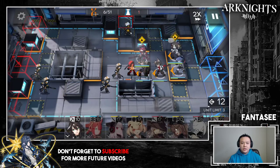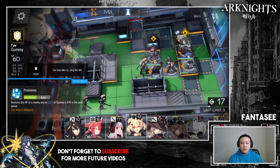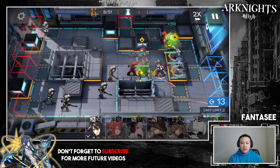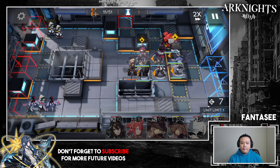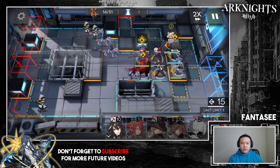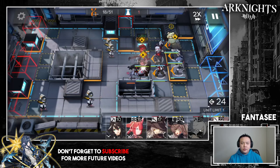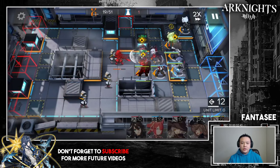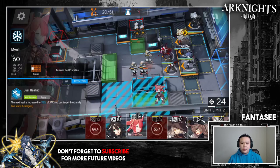When the heavy unit starts running over I put my tank down to block him. Because of the cost requirement I used Gummy instead of Cora here. On normal mode I put Cora down first, but in challenge mode the units hit a lot harder, so because of the cost requirement I had to put down a cheaper healing tank in that slot, which isn't ideal but still works fine.